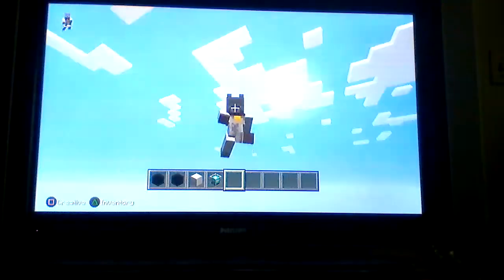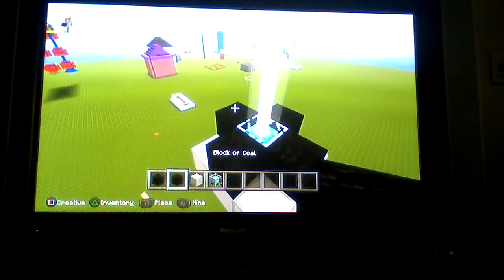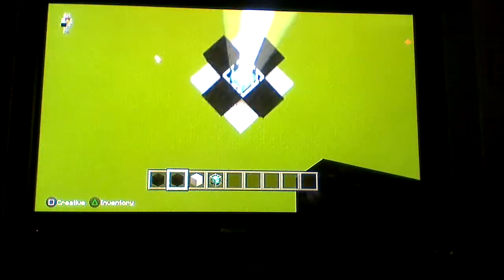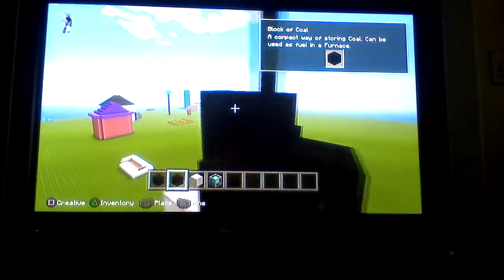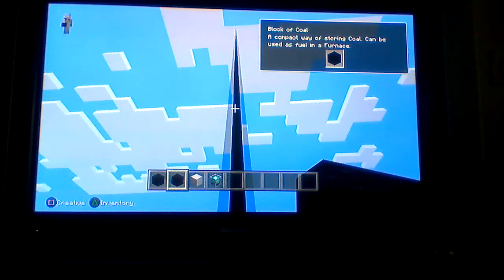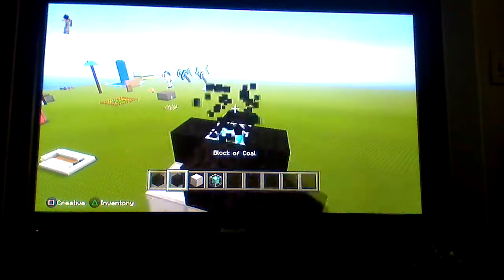So what you want to build first is an area like this with black wool around it. What you got to do is place black wool on one of the sides, go right there, and then boom — it turns into a black line, but it only lasts for a few seconds.